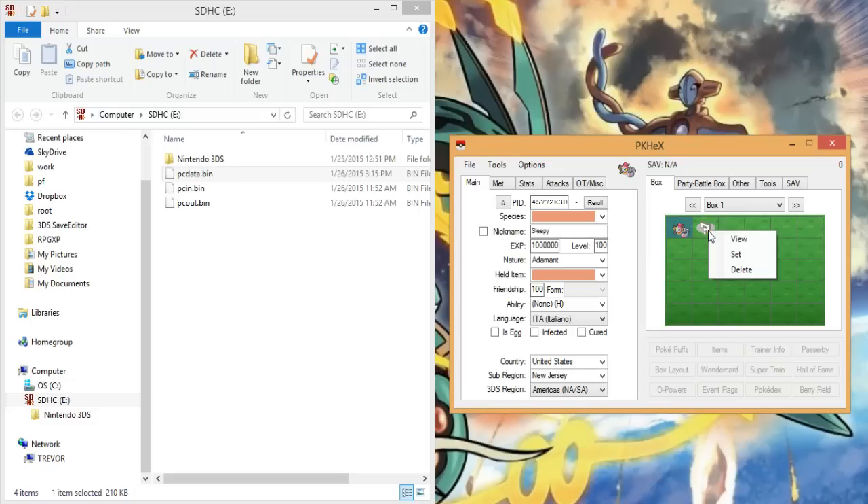Here's what we have: the Hoopa which we are going to change into a Jirachi, and the bad egg which is going to crash PKHeX. Basically, right-click on the bad egg and delete it. What you can do is click View on something else, set it on top of the bad egg, and then hit delete. PKHeX has trouble handling eggs just because it's not in the species calculator.